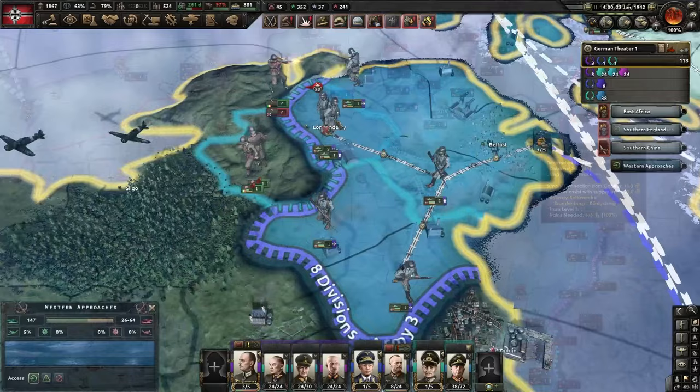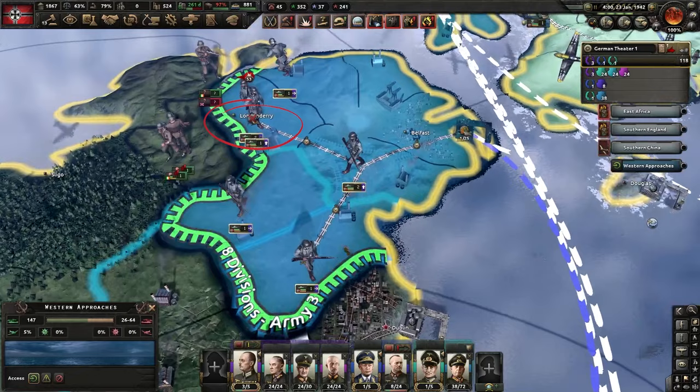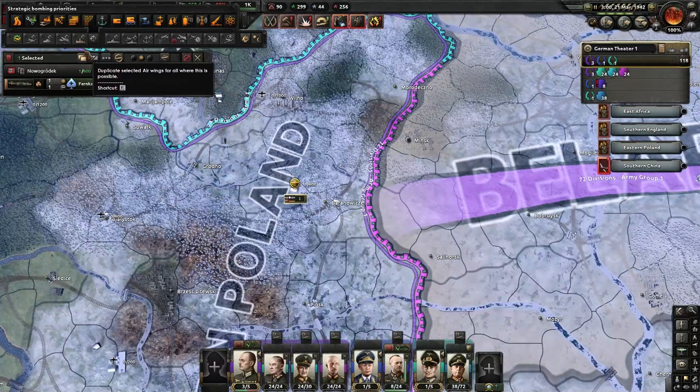You have to actually give your boys time to convert a supply hub after they've landed or pushed territory. Make sure you always have this guy set to the three trucks so you always get maximum supply. Strategic bombers can actually bomb enemy supply hubs and railways — this is very strong.